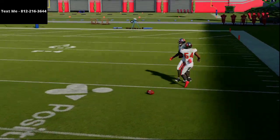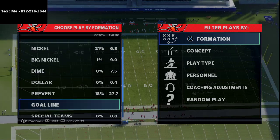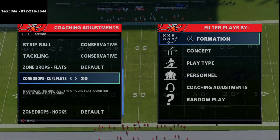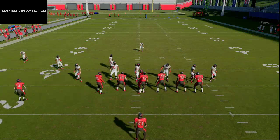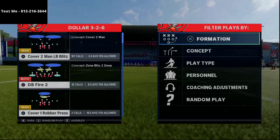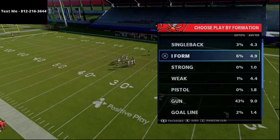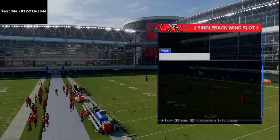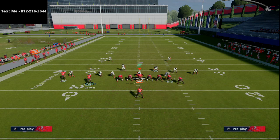Those are 30-yard purple zones in the practice mode — let me put those back to a more realistic number. Most people won't run them at 30 yards because 30 yards still won't stop crossing routes; they'll probably run them at 20 or 25. We're in a dollar formation here, so be aware — if you find someone in Dollar or Dime 1-4-6, you can run the ball on them.